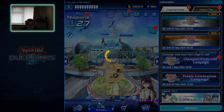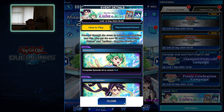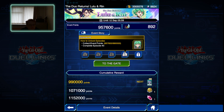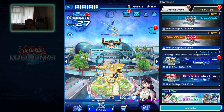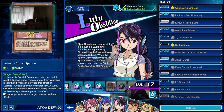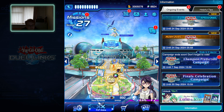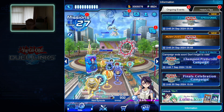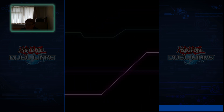Rin is the next character that we can get. To unlock Rin we have to complete episode 4, and to get to episode 4 we need 99,000 points, which is literally the next step. As you can see I'm level 17 with Lulu, and I've managed to get a few of the level rewards which has been really good.